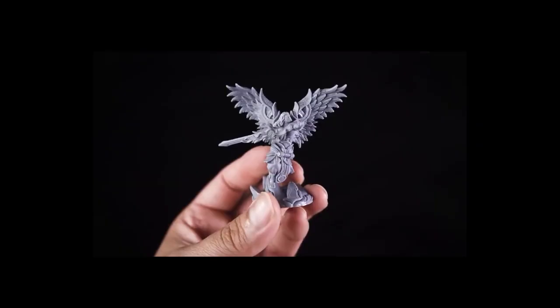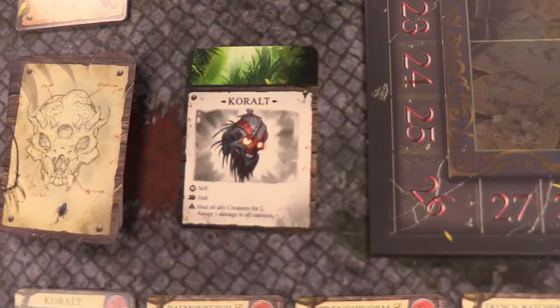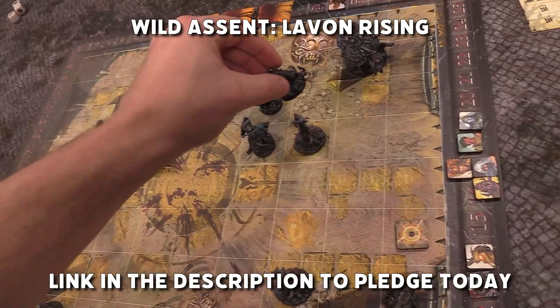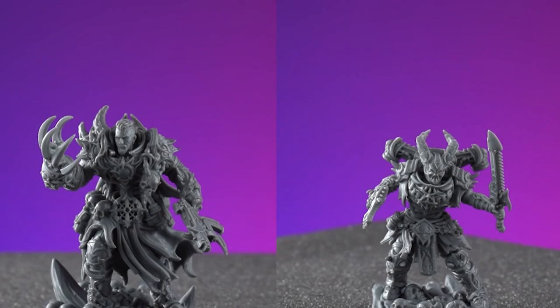Remember the Ravage Star campaign we did a few months ago? The company we partnered with to make the miniatures, LazySquire Games, have made their reprint live on GameFound for Wild Ascent, the game we're playing in this video. Link in description and pinned in the comments to grab your copy of this fast-paced, wildly lush and gorgeous tabletop game with fantastically detailed miniatures. They did after all sculpt the Ravage Star minis, and they look stellar.